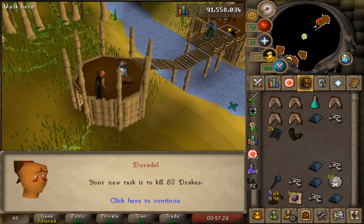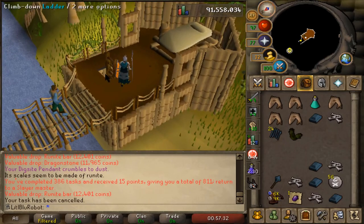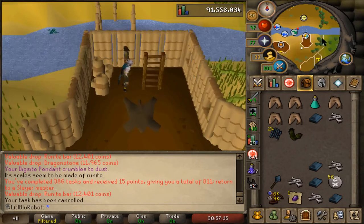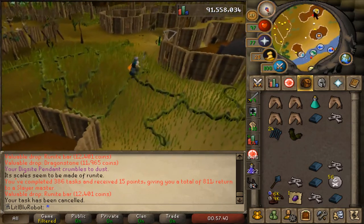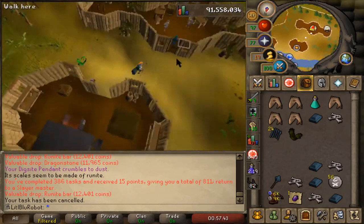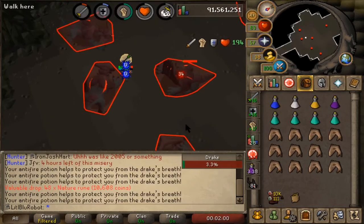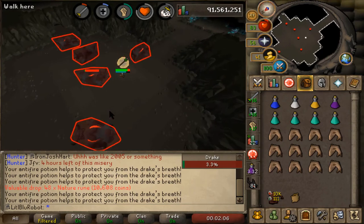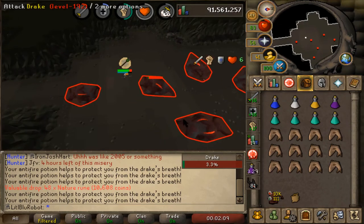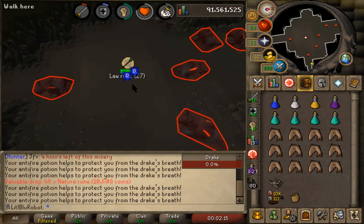Duradel gave me drakes. Sorry if my voice sounds weird — I'm a little bit ill. I've never been assigned drakes before, but a recent update made it so you can tank it with dragonfire protection, which makes it easier. I've got to say this death animation is genuinely probably one of the coolest death animations for a regular monster. Look at that — yeah, that's cool as hell.